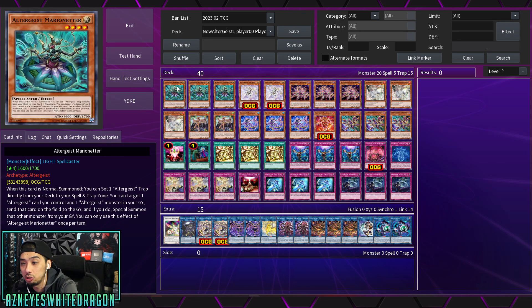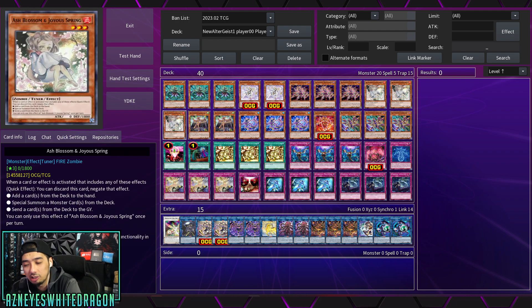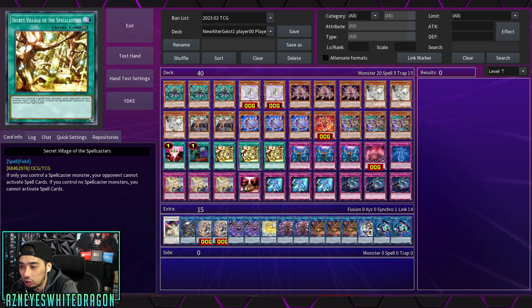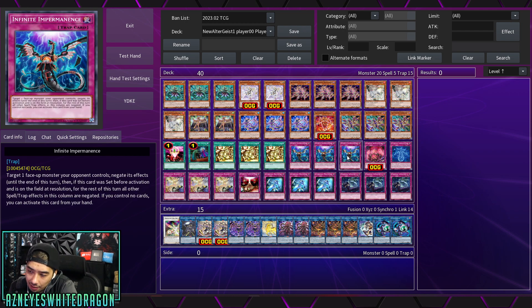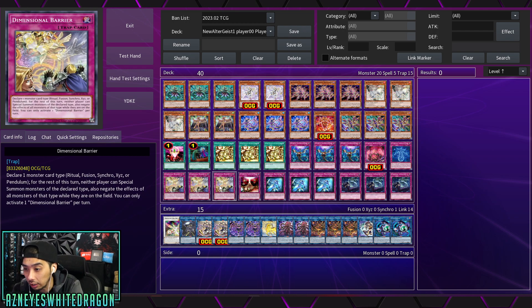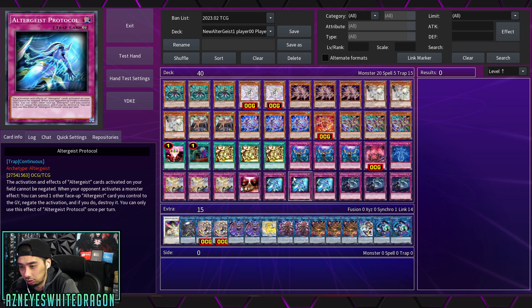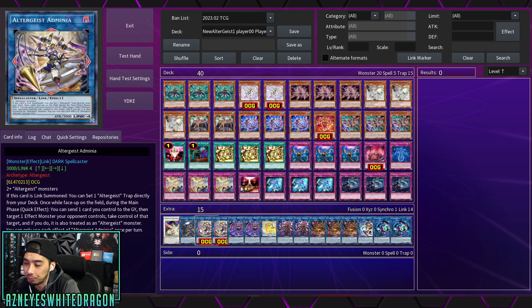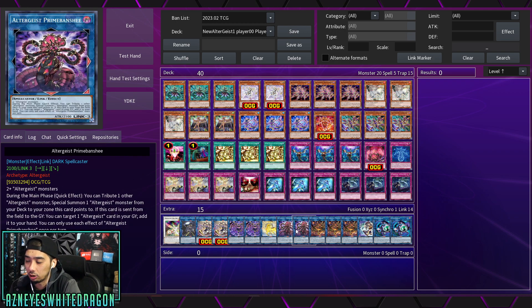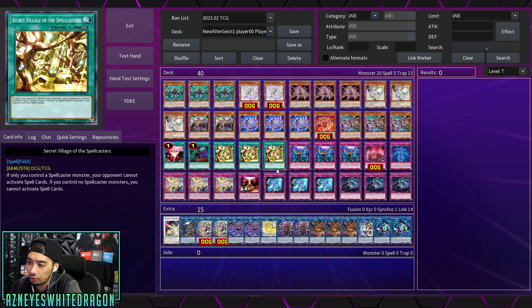This was a good showcase of Altergeist — it is definitely a slower deck, but it has improved. Had the opponent not had Masquerade, I think he actually had a decent chance at coming back with the newer support. Now for a quick deck profile: the deck can definitely win, but it struggles against Masquerade because there's not much room for hand traps. The deck is so heavily based on traps — you need to play a lot of traps for the deck to function, which is just the natural way this deck works.